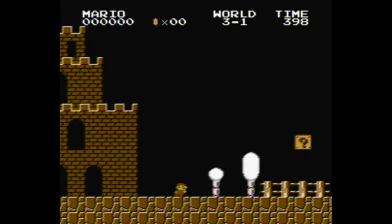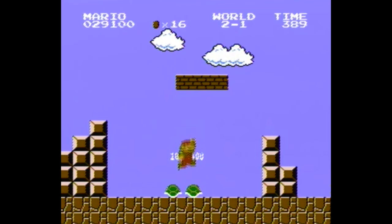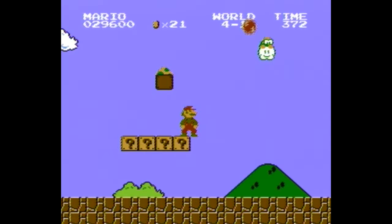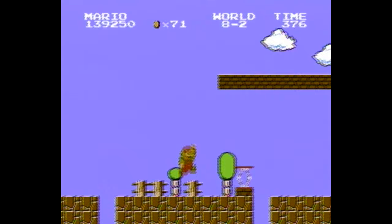There are 10 1-Up Mushrooms hidden in the original Super Mario Brothers. One in an invisible block near the beginning of Level 1-1. One hidden inside the ceiling near the end of Level 1-2. One inside an invisible block near the beginning of Level 2-1. One inside an invisible block midway through 3-1. One near the beginning of Level 4-1. One near the midway of Level 5-1. One midway through 6-1. One midway through 7-1. One near the beginning of Level 8-1. And one inside a brick block at the beginning of Level 8-2.